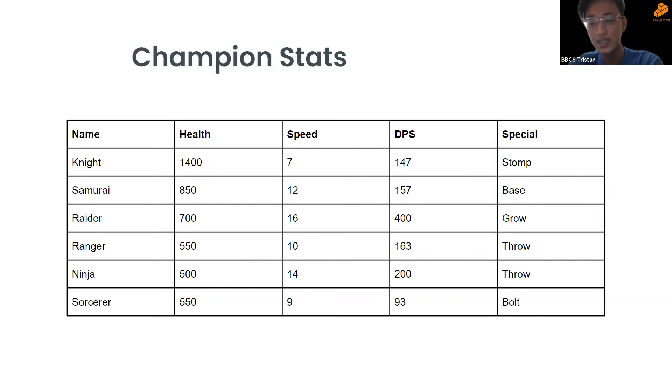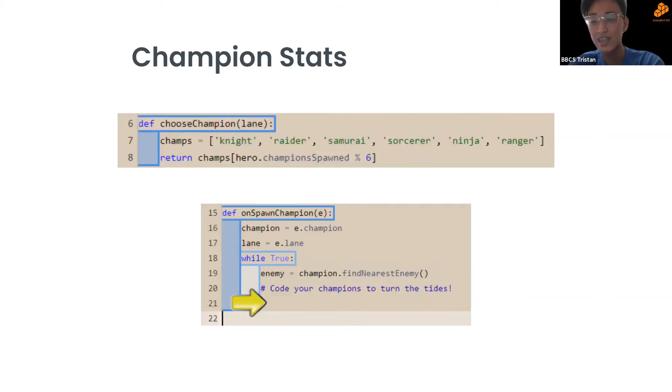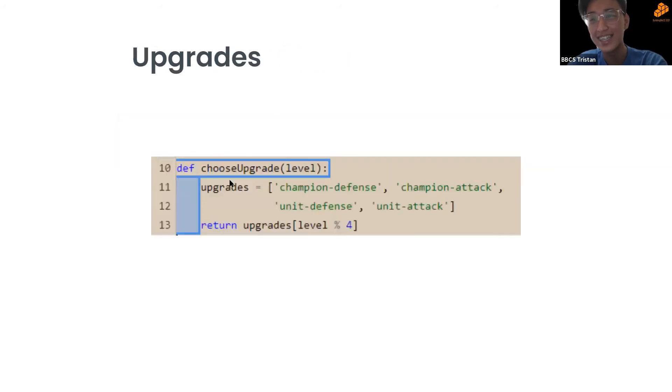The second element is champions. Players select specific champions to summon — they cost nothing but a maximum of three can be on the map at once, and after death they take about seven seconds to resummon. Players decide which champion to spawn by modifying a list or changing the index in the return statement. Champions can be commanded individually or collectively — see line 17 of the sample code for controlling them separately.